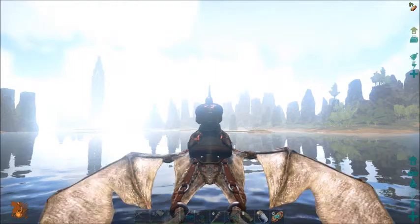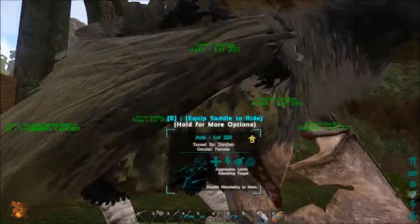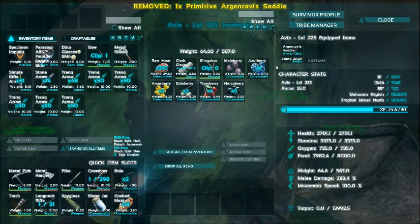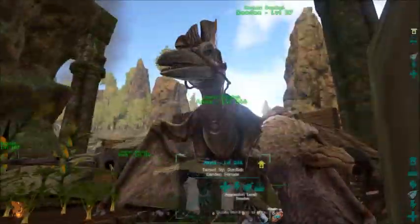Okay, let's stop getting distracted, get back to the base and get the saddle for Avis. We are back at the base and I did put it in the workbench, so we can take Avis out for her first flight.